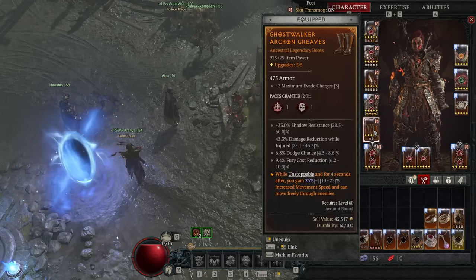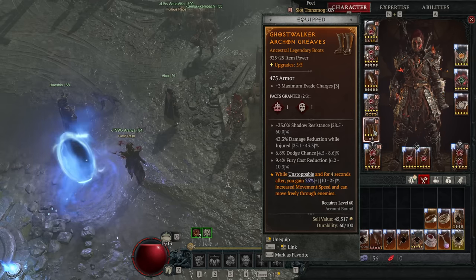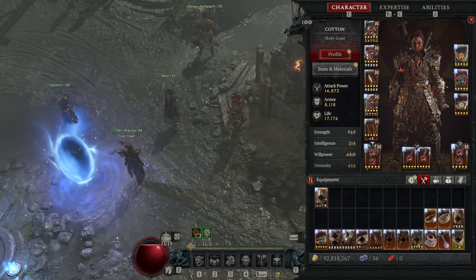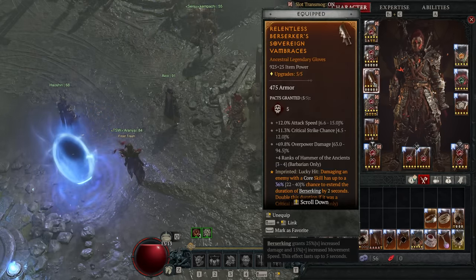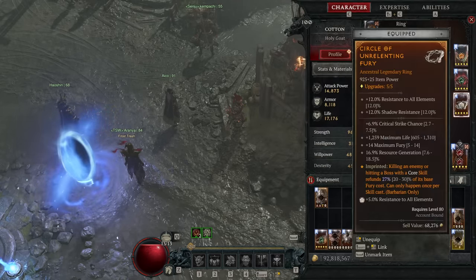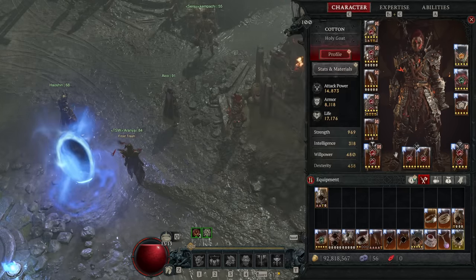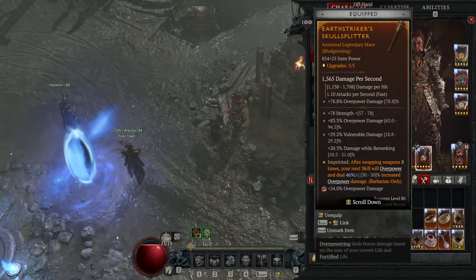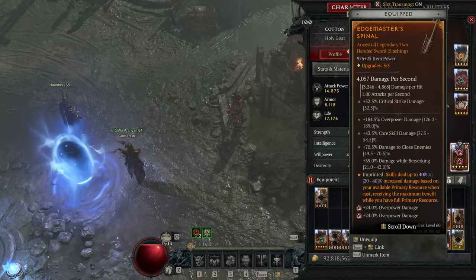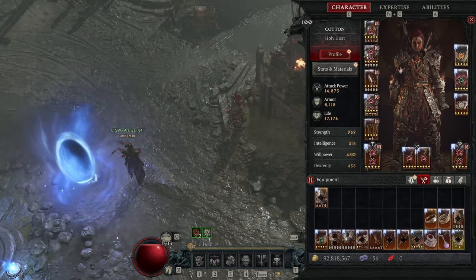On our boots we have the Ghost Walker aspect for the ability to walk through enemies when unstoppable and for four seconds afterwards — incredibly powerful — plus a movement speed bonus. For affixes you absolutely need bonus ranks to Hammer of the Ancients, crit chance, overpower damage, damage to close enemies, raw strength, and damage while berserking wherever you can get it. Resource generation is massive in this build as it lets you slam out attacks, and cooldown reduction is really important too. The main long-term goal is to hit things so hard and so fast they cannot hurt us enough to cause a problem.